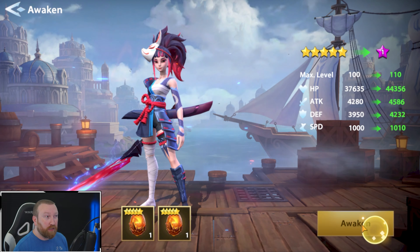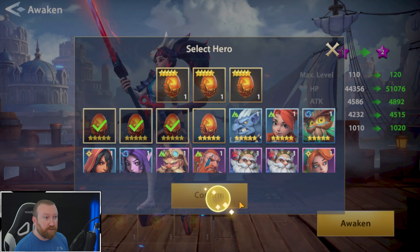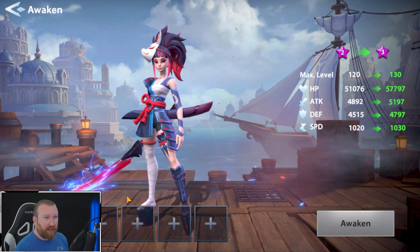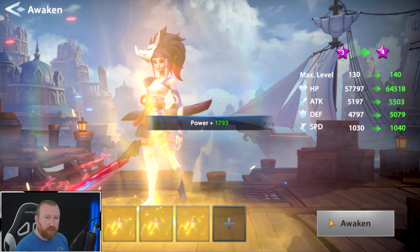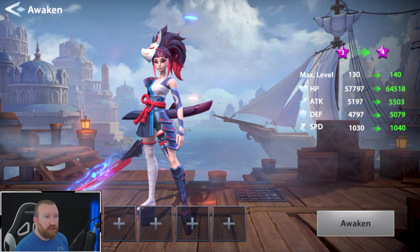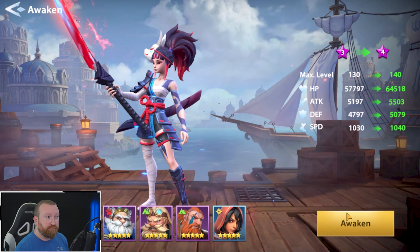We got the food. We're going to A5 her and see what she can do for us, because I pulled her literally on this account as I think my first legend hero. I honestly think she was the first legend we ever pulled, so maybe it's time to actually get some use out of her. What do you guys think?